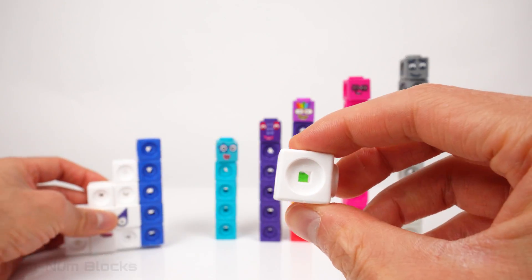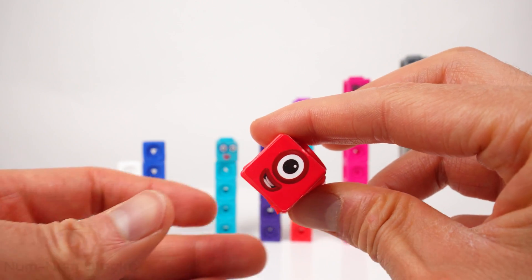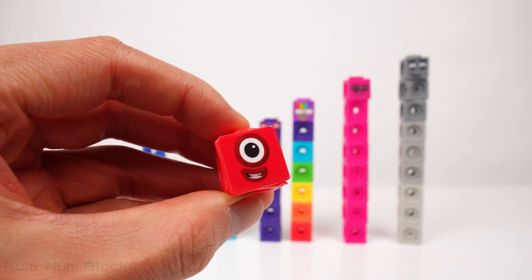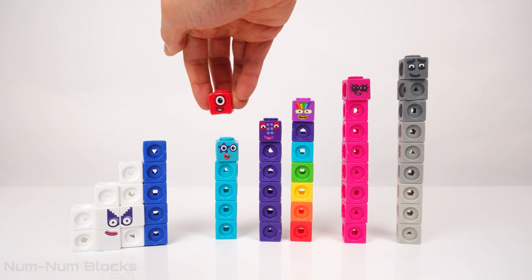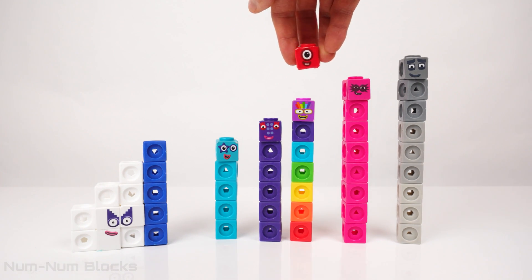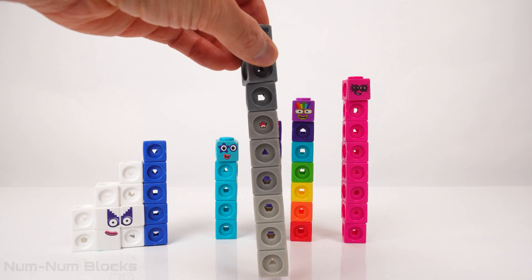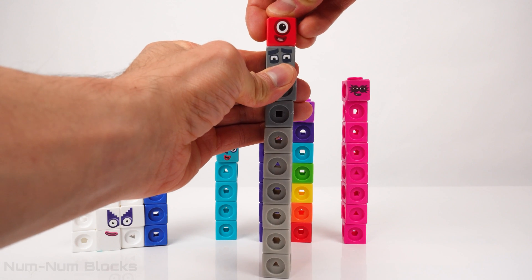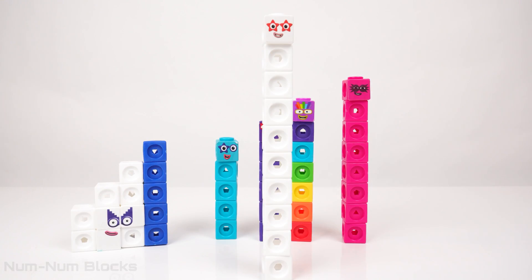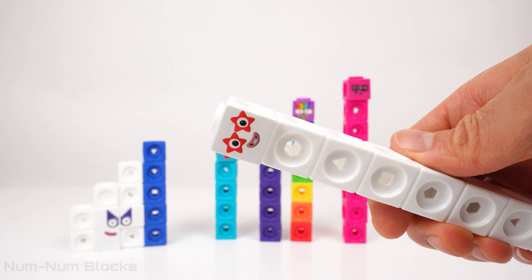We'll start with one block. One! Let's see where one goes. One goes on top of 9. Do you know what 9 plus 1 is? It's 10!